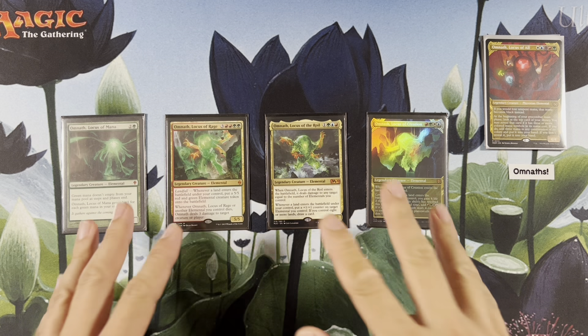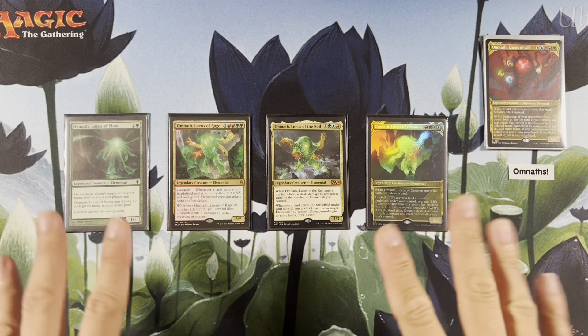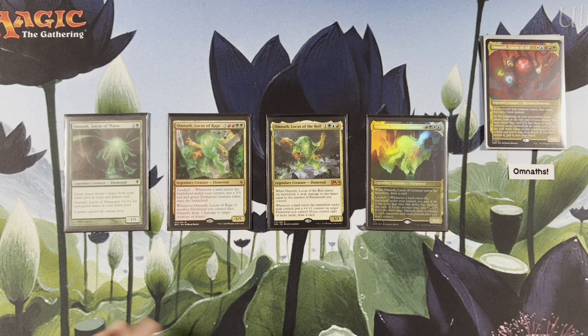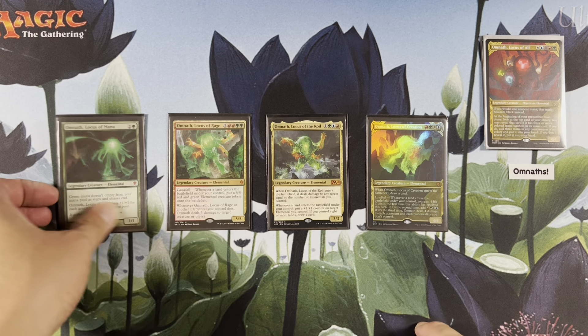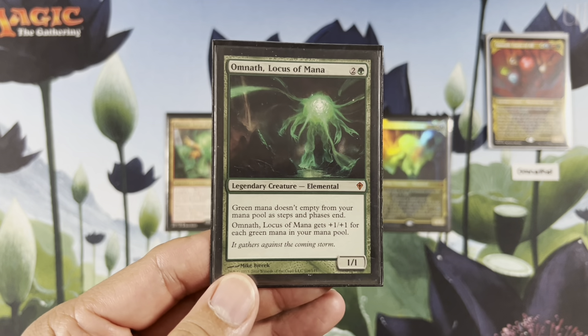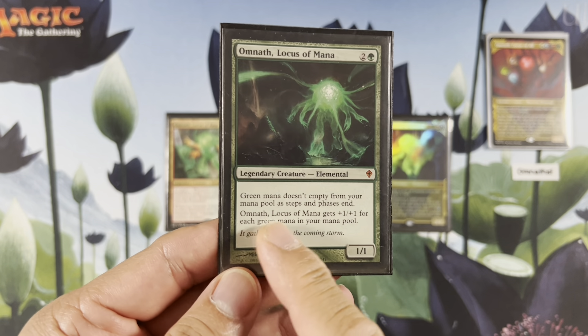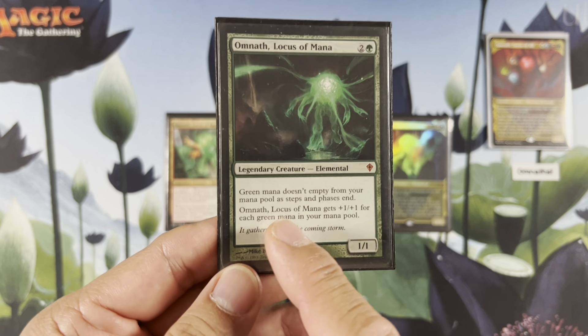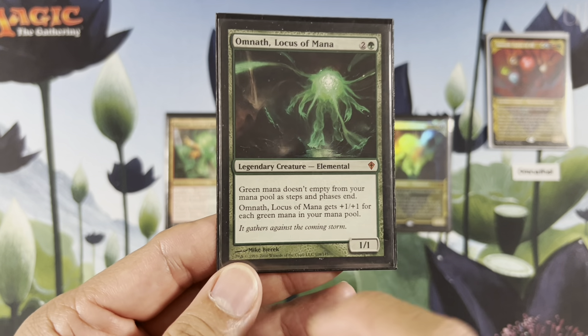Moving right along to the deck tech. It looks like I've done nothing because this is the first section of all the other Omnaths. I am kind of sad — they're not exactly compatible with each other. I thought Omnaths would play off each other, but not really. This Omnath, Omnath Locus of Mana: green mana doesn't empty from your mana pool at steps and phases. And Omnath, Locus of Mana gets +1/+1 for each green mana in your mana pool.